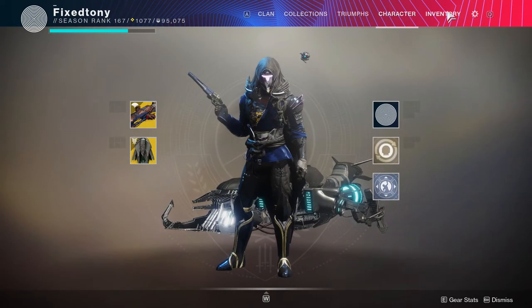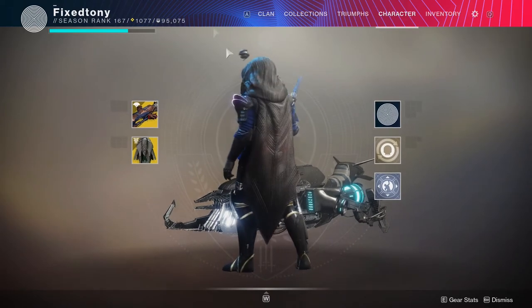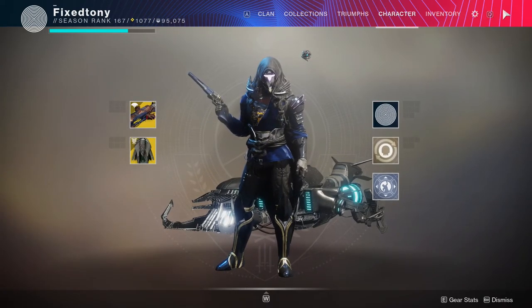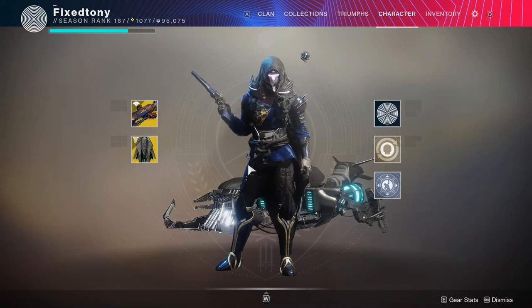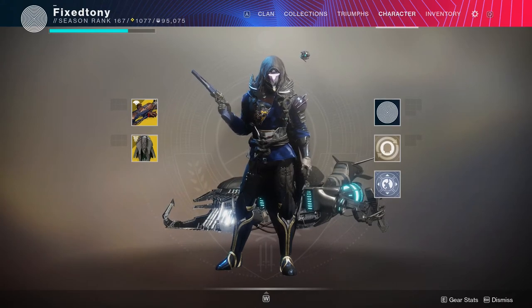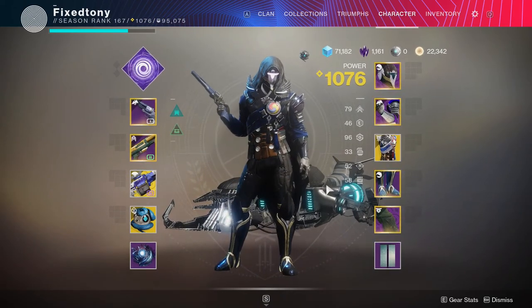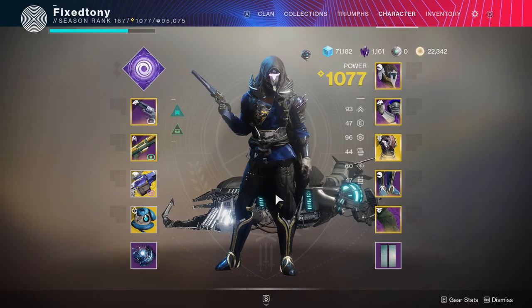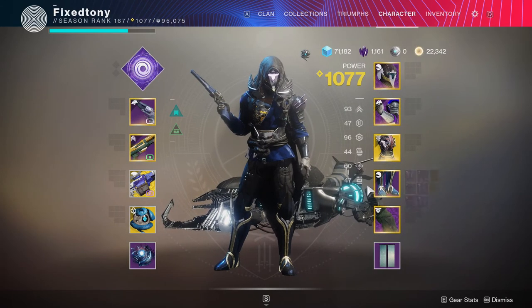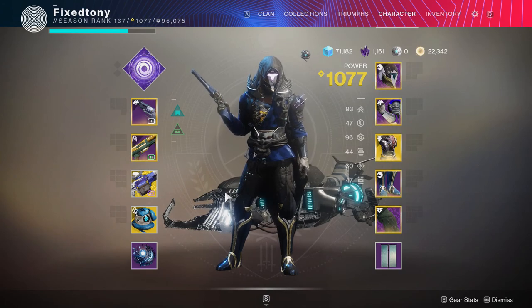I wanted to match my hunter's color with the emblem I got this season but couldn't find anything that fit, so I went with blue up top. For my other characters I might transition to a different color. I've been thinking about doing the whole aesthetic thing around the dungeon emblems since each dungeon has one. Let me know what you guys think in the comments — do you like how my hunter looks? Links are in the description below. Thank you all for the constant support, and stay safe out there. I'll see you guys later.